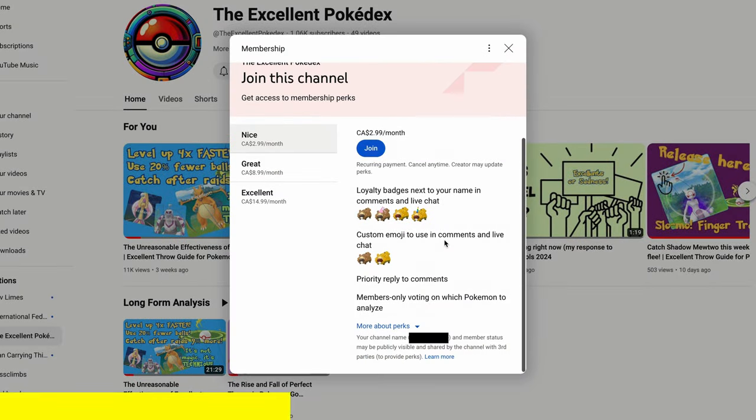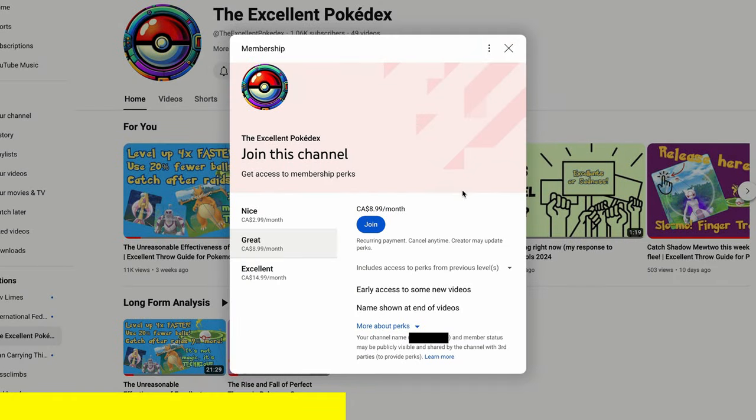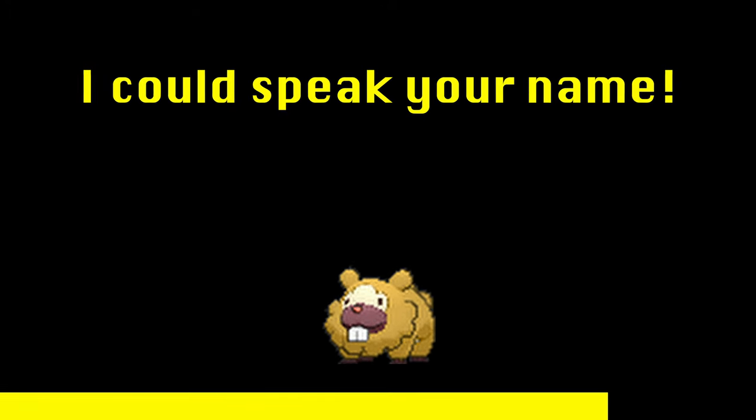At the Nice tier, you'll be able to vote in polls about which Pokémon to analyze next. At the Great tier, you'll have early access to non-time-sensitive videos like this one, along with having your name displayed at the end of long-form videos. At the Excellent tier, I'll make a video or short about one Pokémon of your choice from the ones I have footage of, and you'll get a special shoutout as the sponsor of that video. On top of that, you'll get a spoken shoutout at the end of each long-form video.